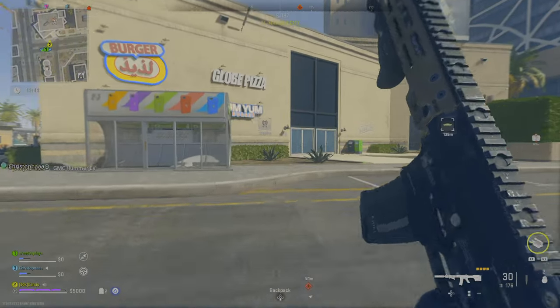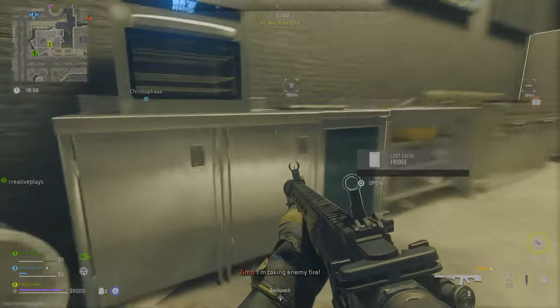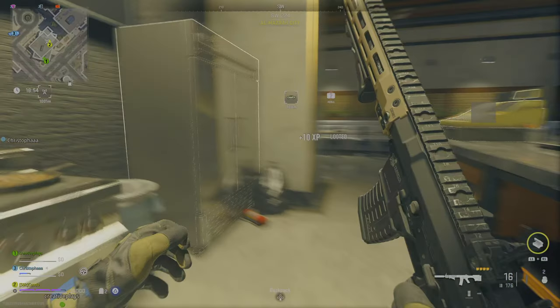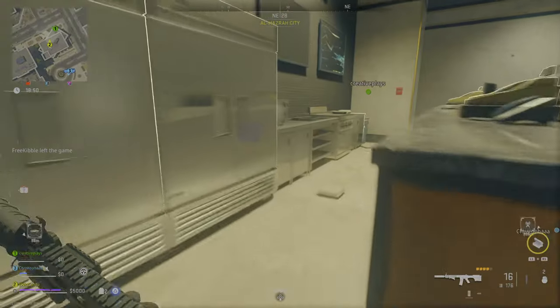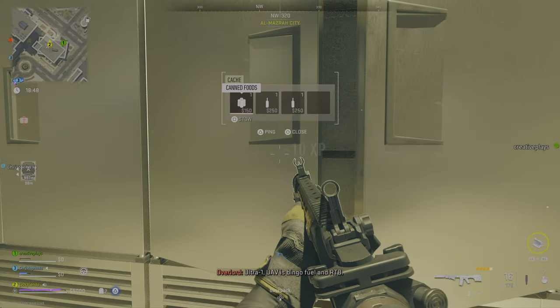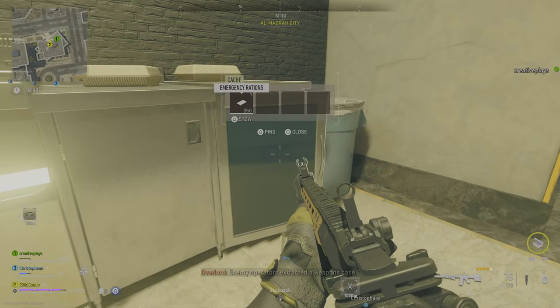There's a bunch of cheap wine bottles here too. Now we're going to go to Yum Yum — look at all these little fridges I'm opening, all these little containers, literally just doing it over and over again. You can find, no joke, six to seven wine bottles in one place.